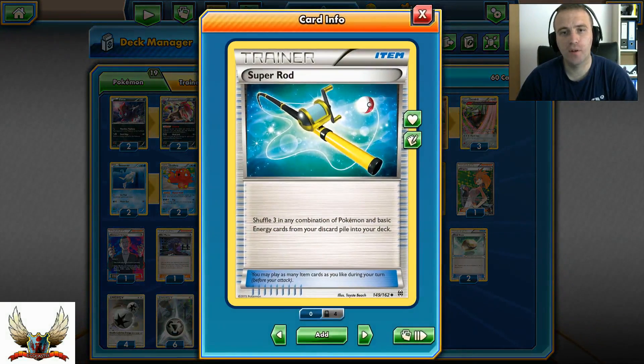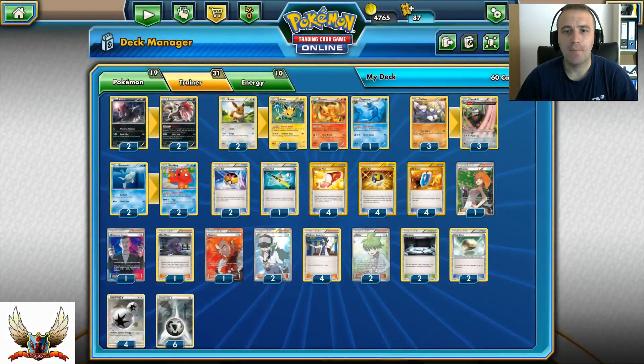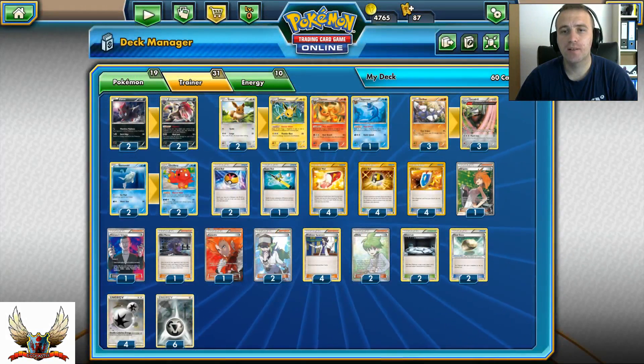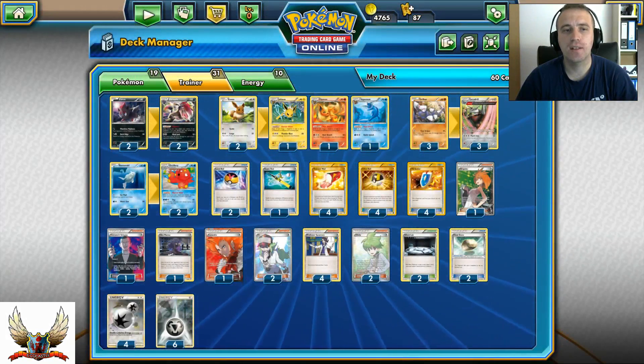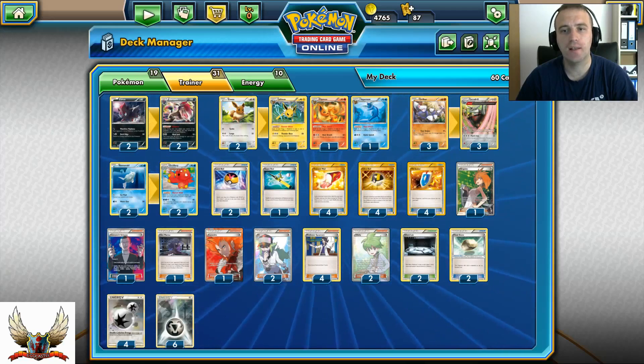Having one Super Rod is a must in this deck. Same as four copies of Trainer's Mail — very important so you can get through your deck quickly and grab any item or Trainer card that can help you.